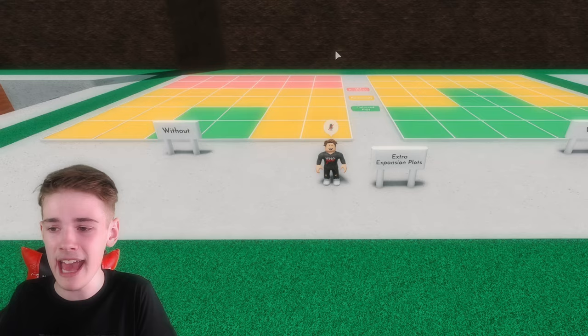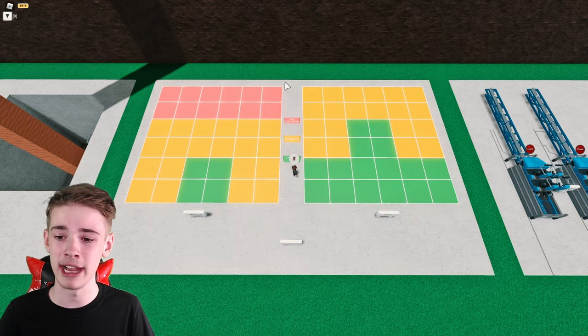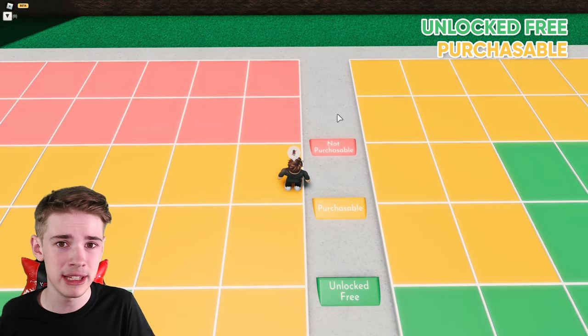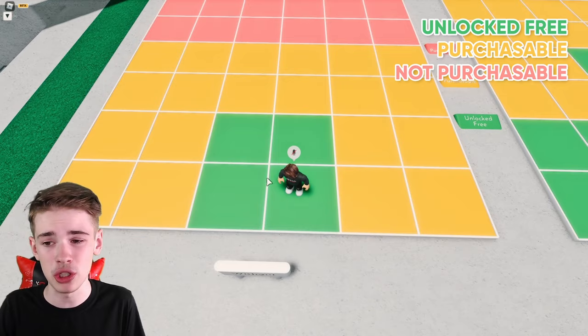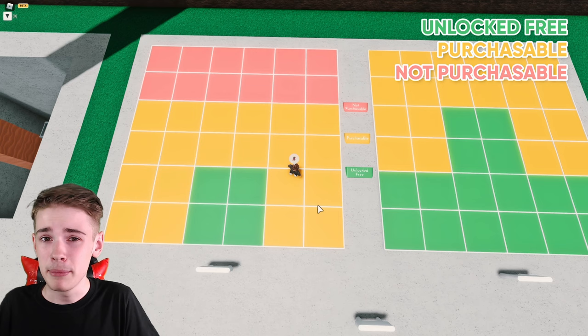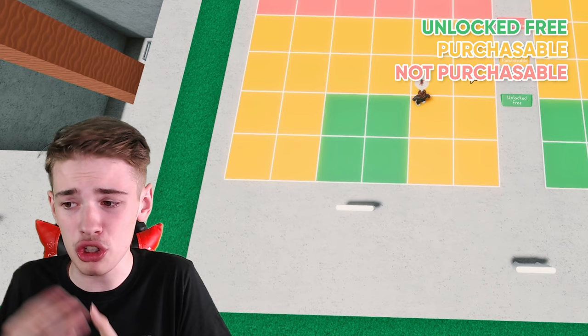Moving on to the next one is the extra expansion plots. This is something that a lot of people don't actually know fully about because there's quite a lot of extra stuff other than just getting an extra 12 plots. So what I've done is laid these two out with and without the game pass. Without the game pass you can see that the green is the unlocked 3 you get for free when you start a new plot, the yellow is purchasable with in-game money, and red is not purchasable. Without the game pass you just unlock these first four blocks, each about 16 by 16 blocks, then you can also purchase these extra 20 blocks around here — but you cannot purchase the extra black plots. You can still unlock two thirds of the plot without this game pass, which is pretty good.